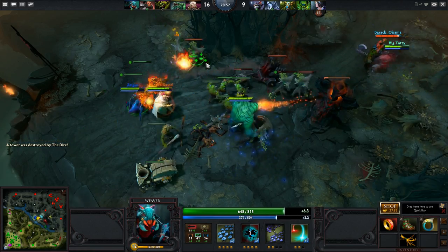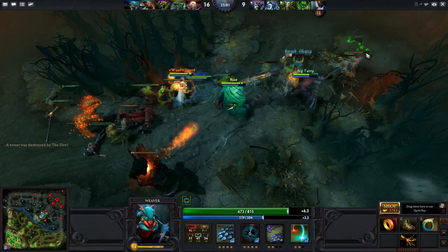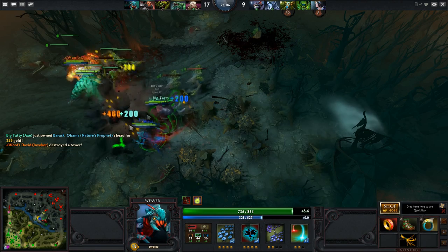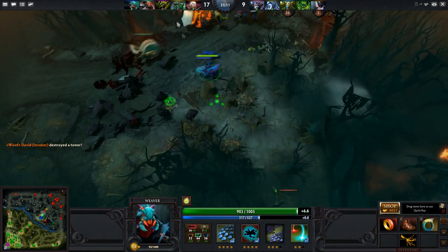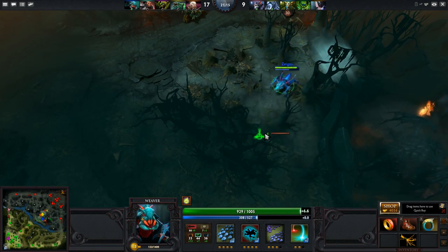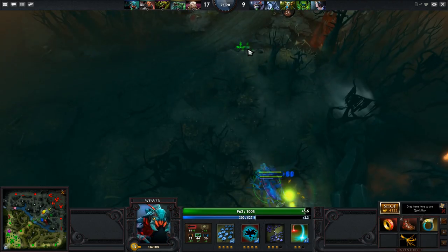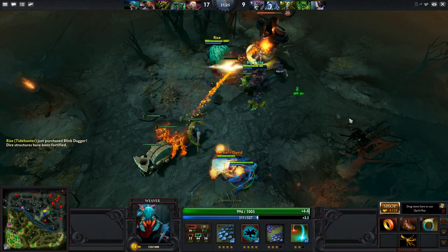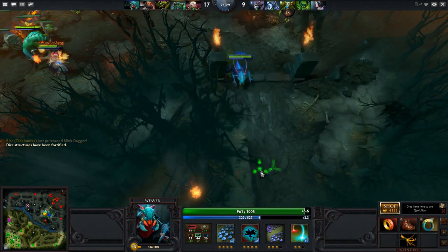Aetherblade's Aetherblast cast range increased from 700 to 800. Yule Scepter of Divinity's movement speed went up from 25 to 30. Magic Wand — I consider this more of a bug fix — it doesn't lose charges anymore when you're upgrading it, which was always really annoying. Mask of Madness movement speed went up from 20% to 25%. Mjolnir's lightning bounces increased from 4 to 8, and Orb of Venom's cost decreased from 450 to 350.